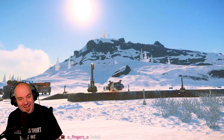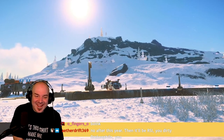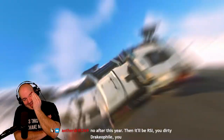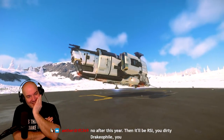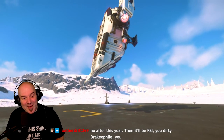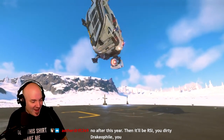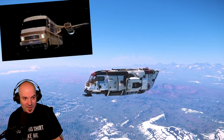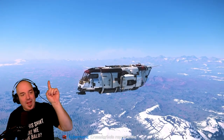It would appear that our first test today is the upside down test. Does it take off upside down in standard gravity? Oh, look at this — no problem. At a glance, the Cutter looks about as aerodynamic as a flying Winnebago from 1987.